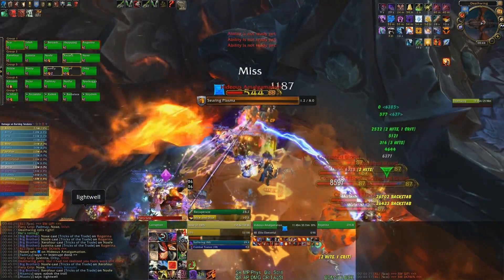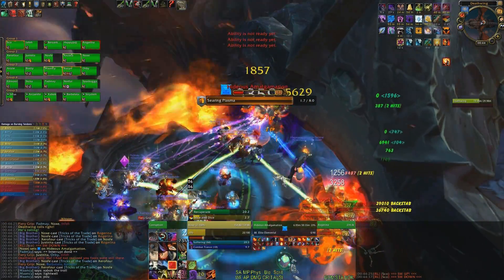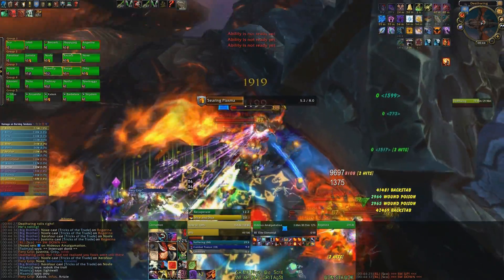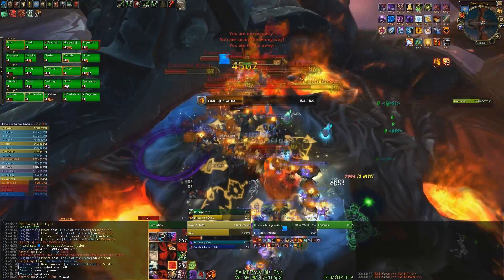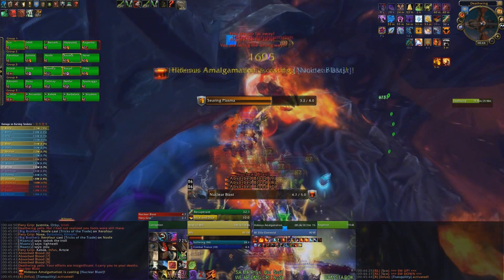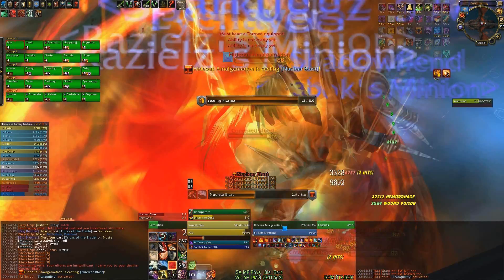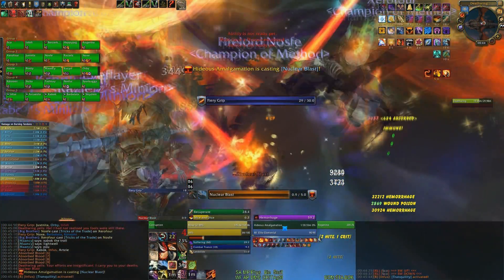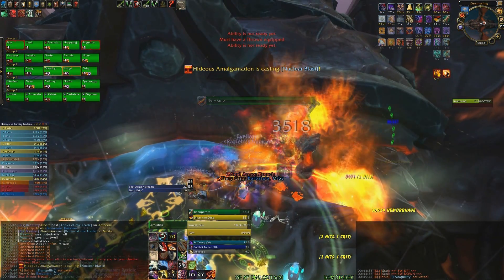On Spine of Deathwing, it's recommended to spec into Subtlety because of the best possible burst within a 20-second window, which is important for burning tendons. The fight itself for DPSers is extremely easy, so apart from having a flawless burst, there is almost nothing that can screw you over. When the amalgamation is about to die, ensure you have 5 combo points ready, and as soon as the mob's HP reaches 0 and it begins casting its explosion, pop 5-combo-point Recuperate. One second into the cast, pop Cloak of Shadows and squeeze in 2 Hemorrhages. Combined with Honor Among Thieves, this will grant you 4 or 5 combo points. During the cast, use Shadowstep for a bigger Ambush opening on the tendons. When the mob is almost done casting and about to disappear, pop Slice and Dice.